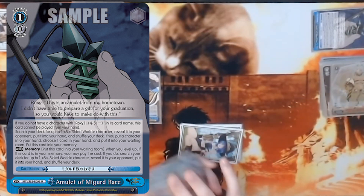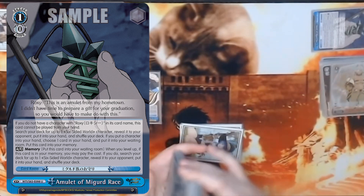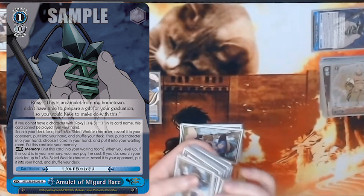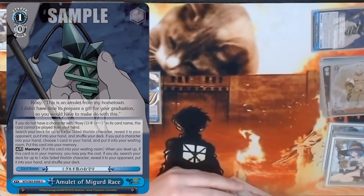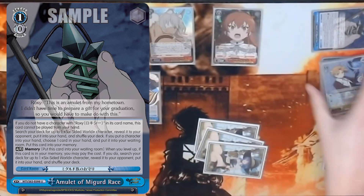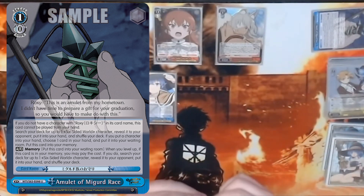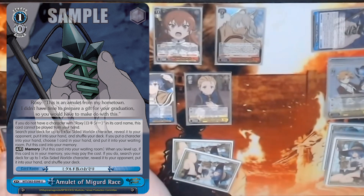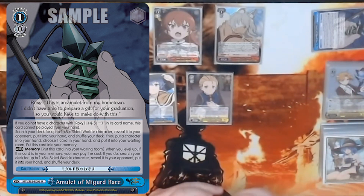Despite seeming like a no-brainer for a standby deck, some people including top-placing lists have thrown it out. The amulet package takes up a lot of space: you need a Roxy on stage and blue in your clock, which is problematic in an inherent standby deck. Since most of your blue is either the Roxy you need to play to stage or the amulet you want to play, if your hand isn't great this can land you in some really awkward turns. Amulet of Miggard is an extremely powerful card that can sculpt your hand at multiple points in the game for free, but in eight standby it does clash with the deck a bit. I was trying it as a three-of with two Roxy salvagers but wasn't getting access to the event or blue enough, so I'm testing out bringing it back to four.